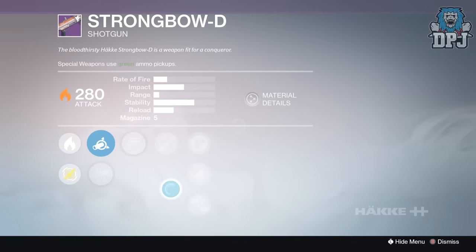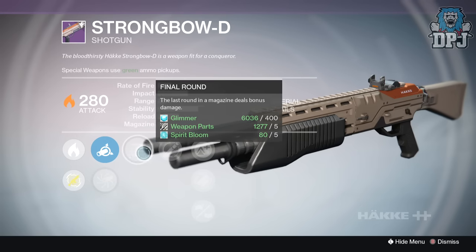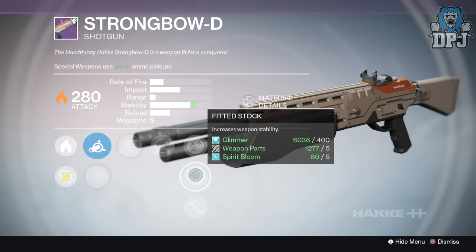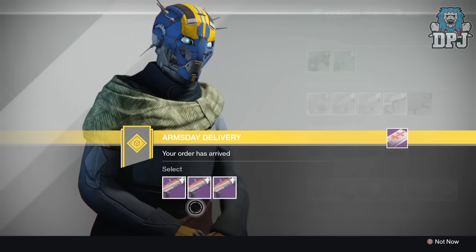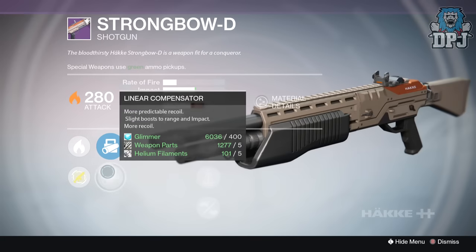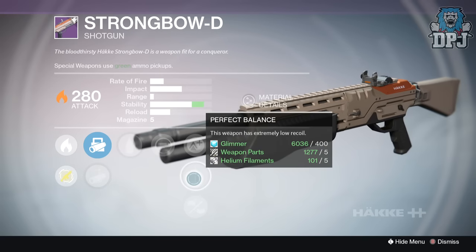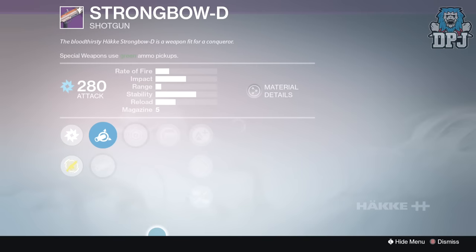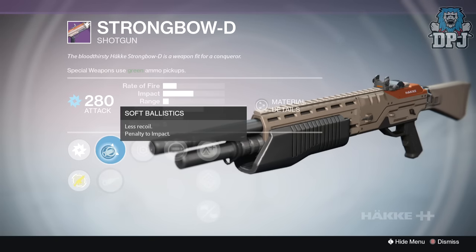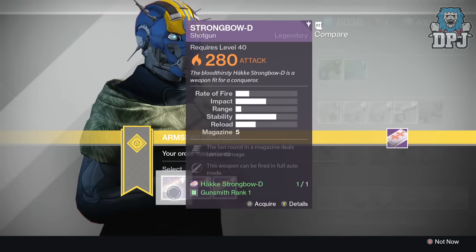Now we've got the Strong Ball-D, which is a Hunter shotgun. Package one has Accurate Ballistics, giving a bit more range and impact, Soft Ballistics, Final Round, Full Auto, Lightweight, Fitted Stock, and Rifled Barrel — actually quite a decent roll. Package two has Milimeter Compensator, Smart Drift Control, Close and Personal, Spray and Play, Perfect Balance, Lightweight, and Oiled Frame — pretty bad. Package three has Field Choke, Soft Ballistics, Last Resort, Spray and Play, Lightweight, Hand Loaded, and Oiled Frame. This is a no-brainer — number one all the way.